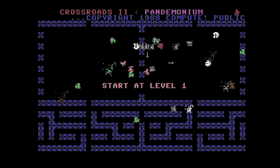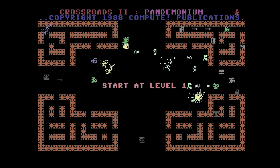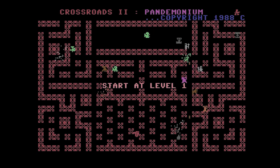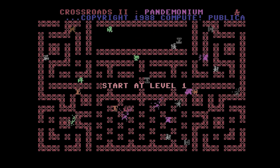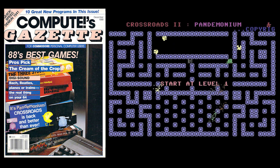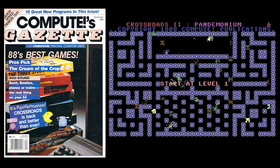The origins of Crossroads 2 is that it was a sequel to a type-in machine language program that appeared in the December 1987 issue of Compute's Gazette. Part 2, the game we're looking at today, also appeared as a type-in program in the same magazine one year later, in December 1988, and this was issue number 66.